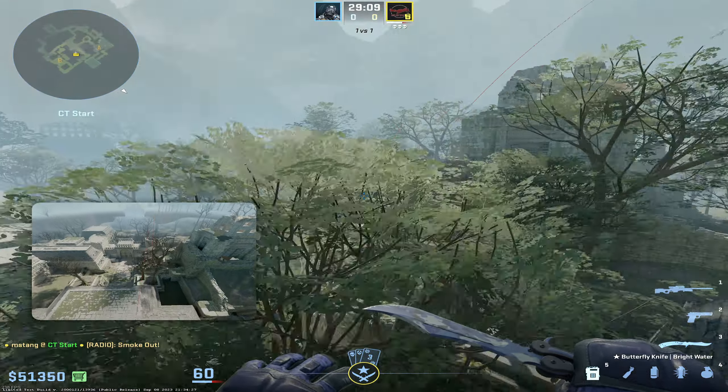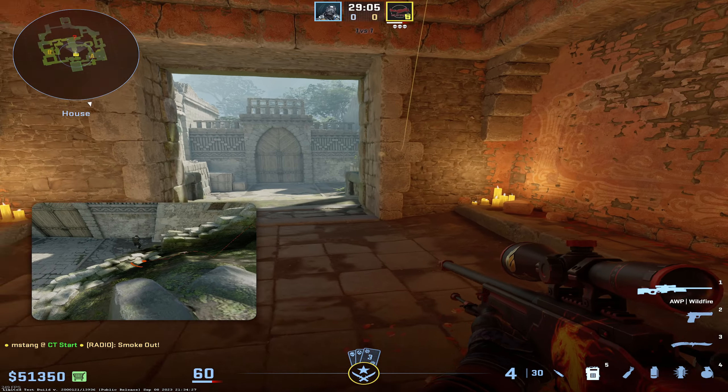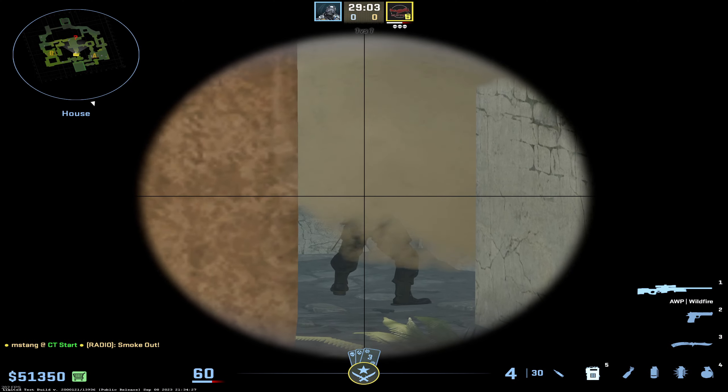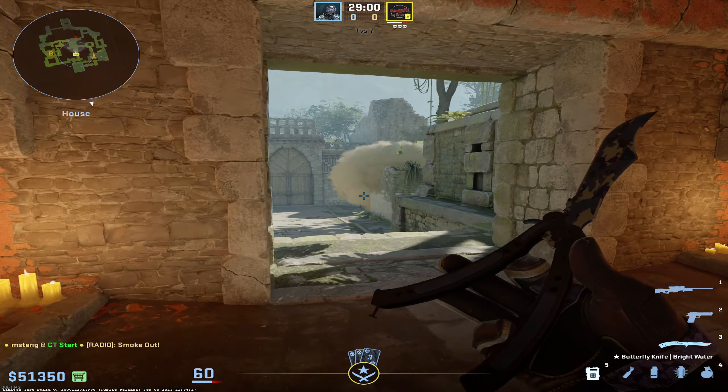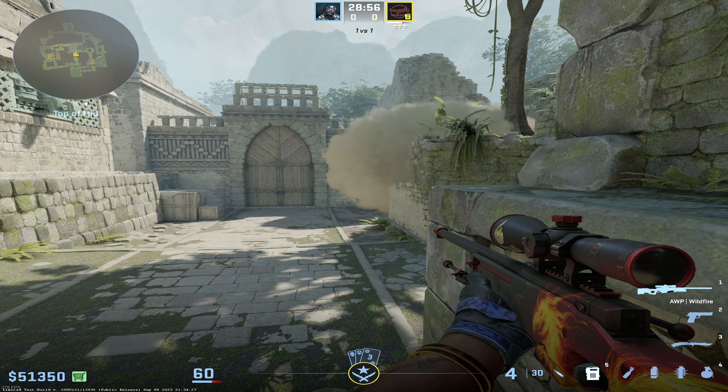What this is going to end up doing is smoking off right here at the top of this little wall, creating a ridiculous one-way for any AWP or holding, or even a rifle. It's pretty solid — you can get down to here, you're going to see them before they see you, and it gives you a pretty decent advantage.